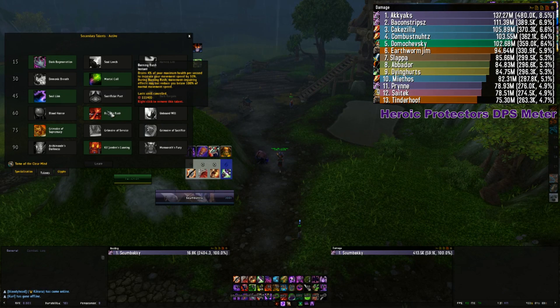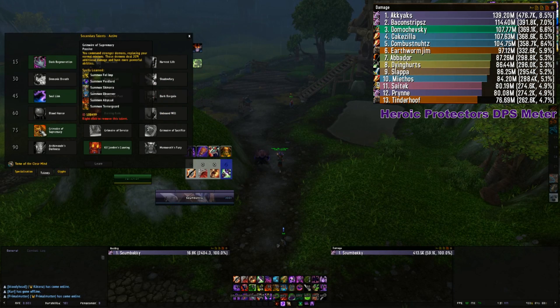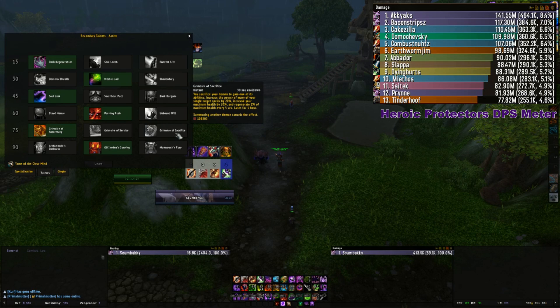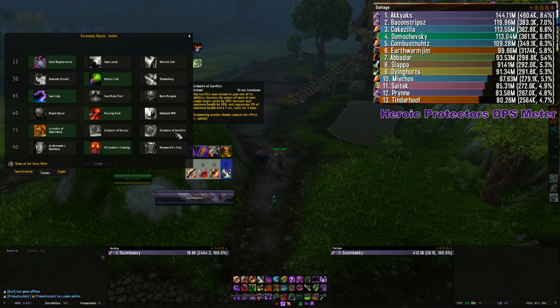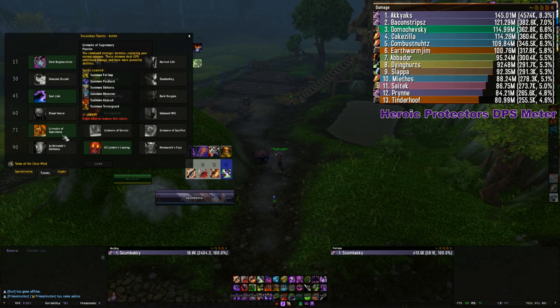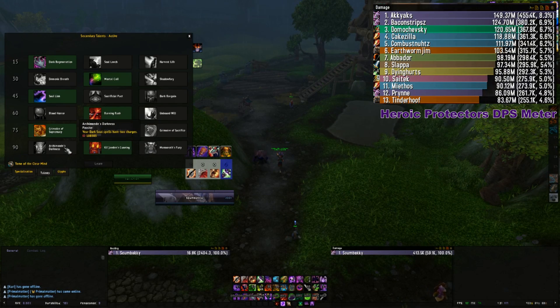Level 60: nothing useful for PvE except Burning Rush, and even that hasn't been used at all. Blood Horror and the others — nothing to use there. Level 75: you're not going to use Service or Sacrifice for Supremacy. Because of changes to affliction where the power from your damage is now in your DoT ticks and not so much in your channeled Malefic Grasp, you don't need Sacrifice. It's always Supremacy for your Doomguard or Observer — or Voidwalker if you're soloing.